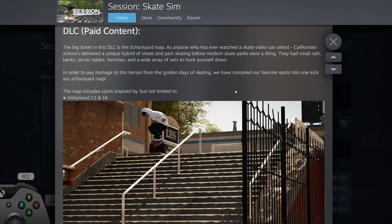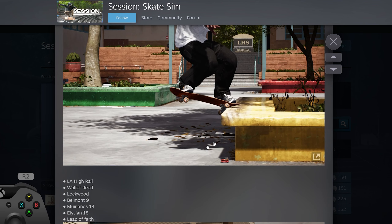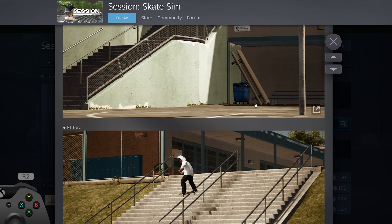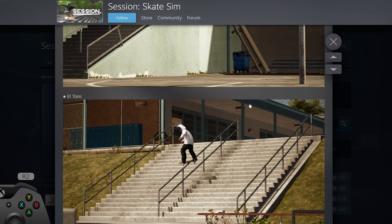In terms of the content, this is basically like your dream school map. It's got pretty much every classic school spot you can think of - the Hollywood 12 and 16, Carlsbad, Skittles, LA High Rail, a bunch of different famous stair sets, the Leap of Faith, El Toro. From somebody who likes skating more creatively, these are kind of okay to have, but it's not the thing I'm most excited for.